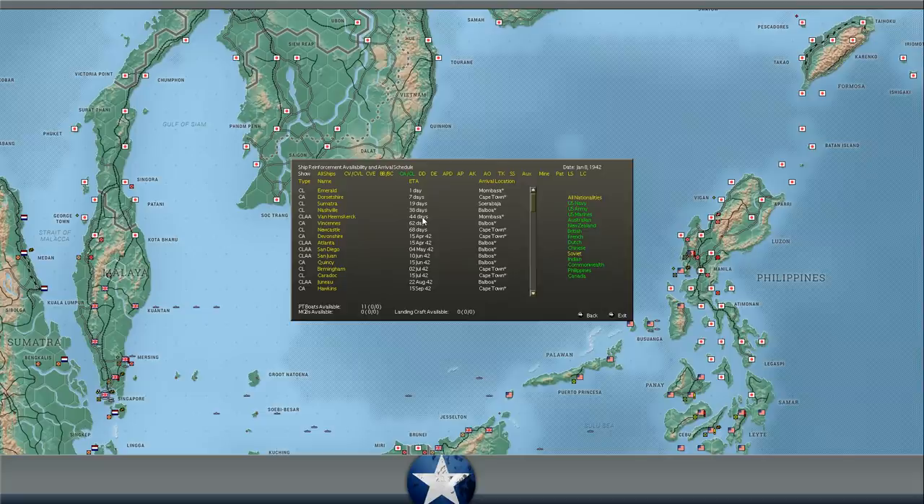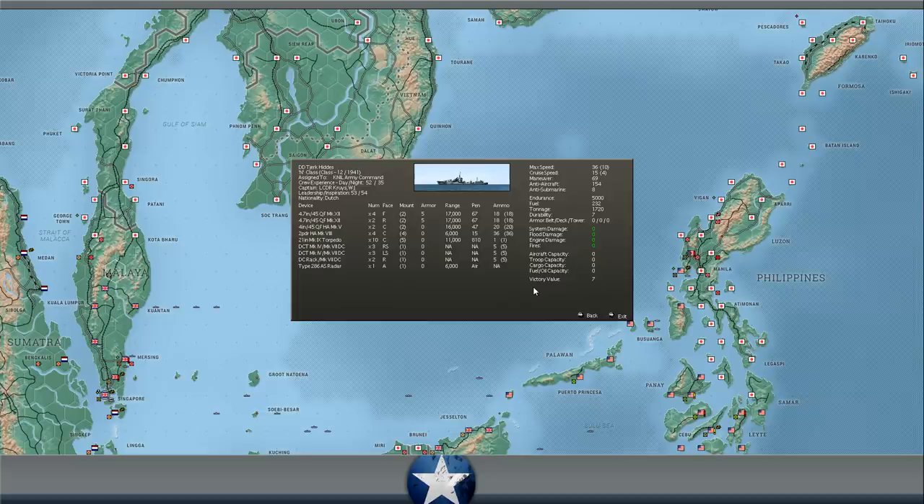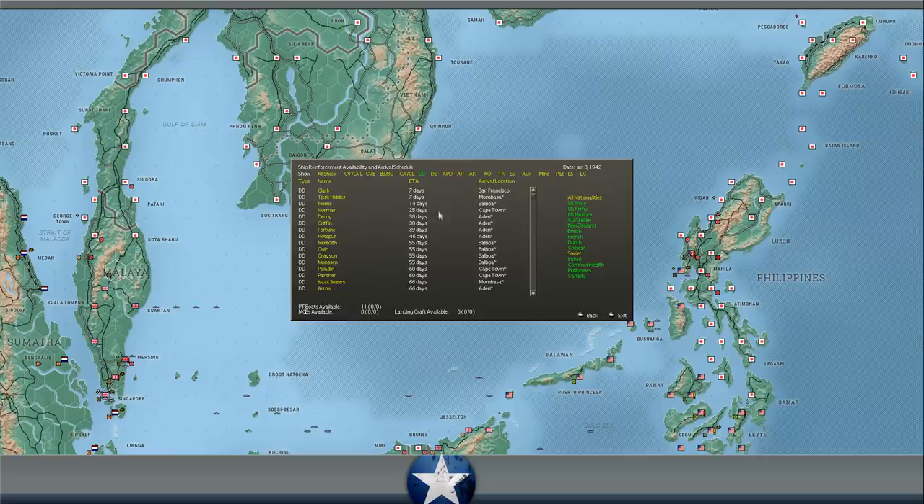Destroyers: we're going to get two new destroyers in a week — one at San Francisco, one at Mombasa. The Tjerk Hiddes, which is a Dutch destroyer, has very good anti-submarine warfare capabilities at level 8, so that should be useful. The American Clark — not so much, level 2. The American early destroyers kind of suck at anti-submarine warfare.